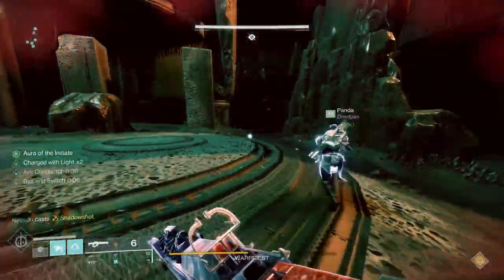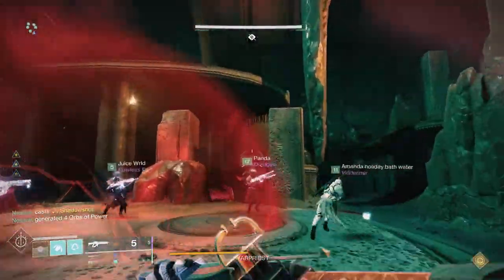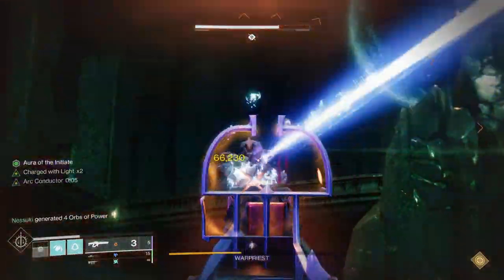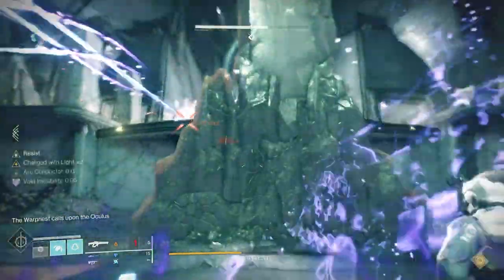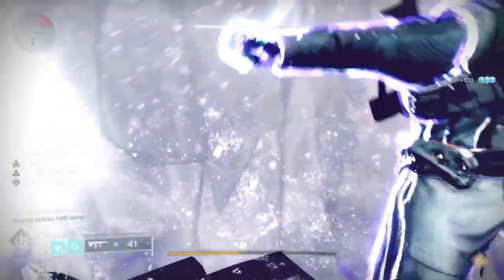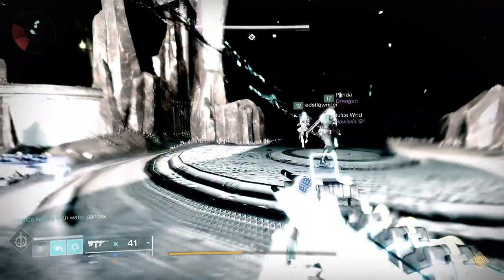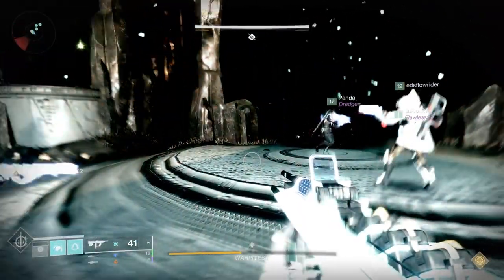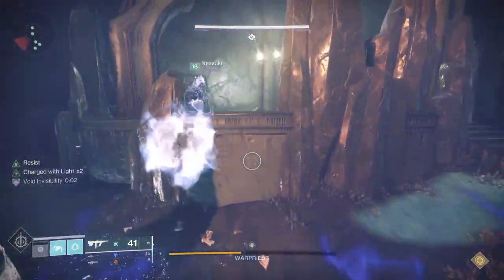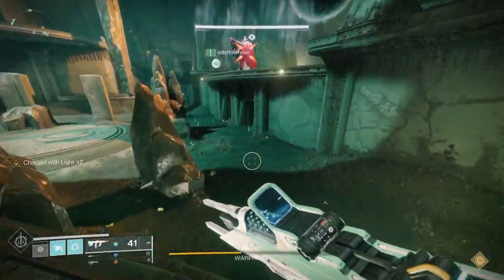In Warpriest, you're going to notice that there are three areas in the room — right, middle, and left — that have plates. They'll also be at different levels: middle is kind of in the middle, right is a little bit higher, and left is all the way at the top. You divide your fire team into two groups of three, one on each of the plates. There's also an area with the Warpriest up in the center of the room.